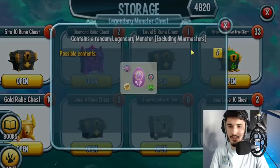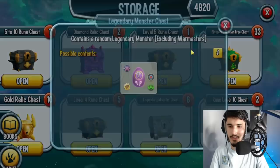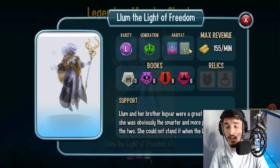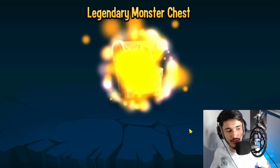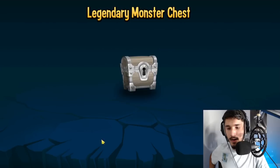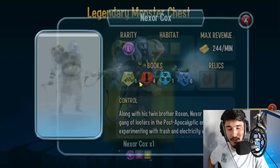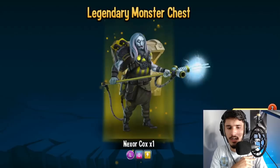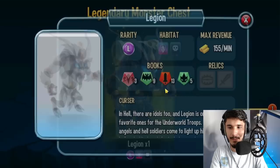We got legendary monster chests — six of them. And I did complete the area saga for Amelia. The first legendary we're going to get is — Madam Fusion? No, Lum. Imagine getting Lum back in nemesis days when this monster literally just came out. We're going to open them one by one — drum roll please. We didn't get another Lum, we got Osteoclast. Then Nexer — I don't think I have Nexer. I do have Legion.